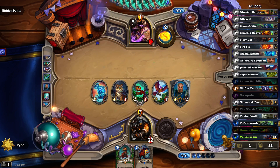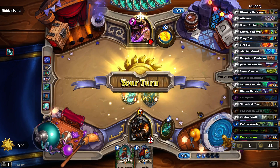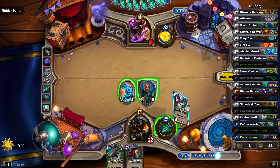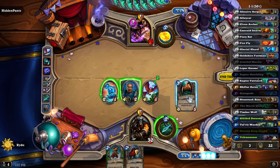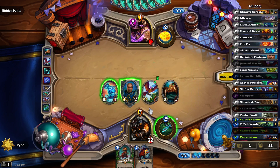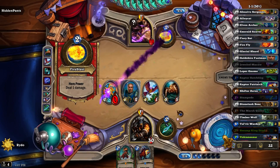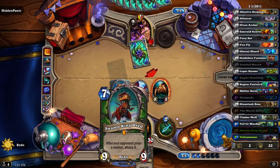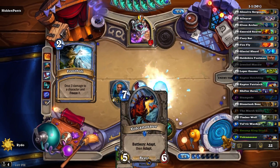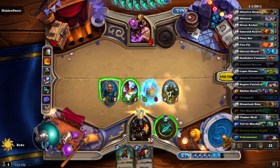Discover a spell — freeze a minion, deal one damage to people on the side. Add a random beast to your hand. Can only attack if your hero attacks this turn. I'll just go ahead and end the turn — I kind of want to see him succeed too, but he's going to have to do a lot. We've got this guy — I don't know why Volcanosaur is actually in this deck; oh, I got him randomly, I think, so I guess it doesn't matter.